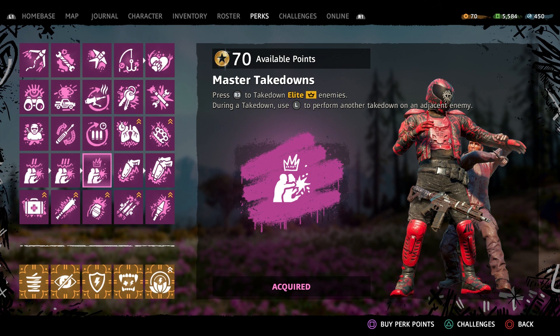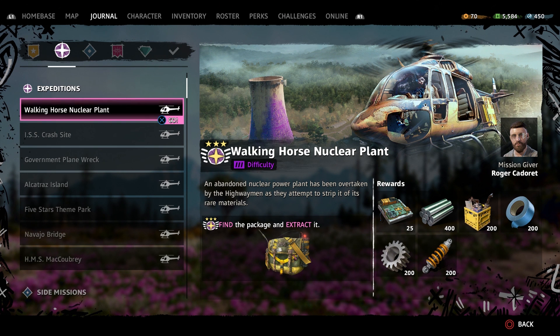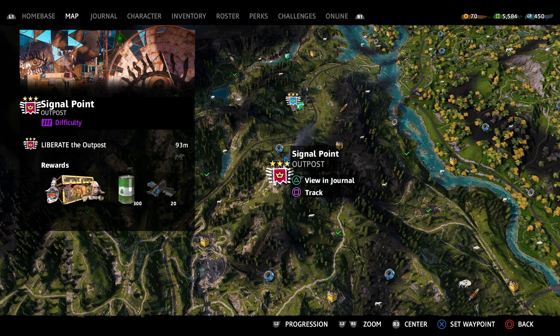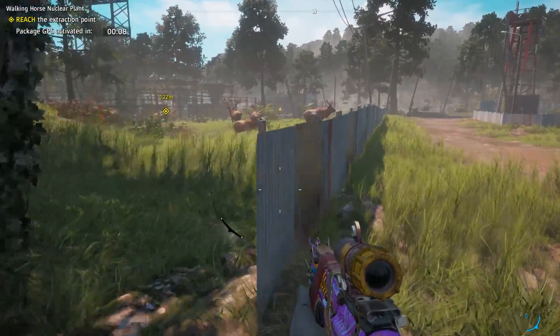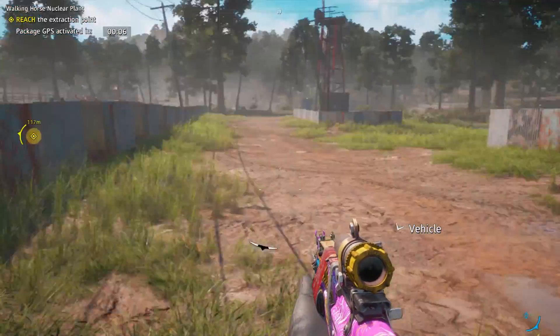I'm going to do two runs. The first will be at the Walking Horse Nuclear Plant on Rank 2 difficulty, and then I'll do a Rank 3 outpost — which is where a lot of you might be when trying to get this trophy. If you've completed all your outposts, you can replay either expeditions or outposts, which is handy.